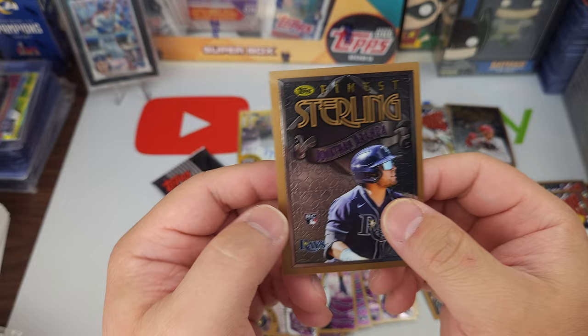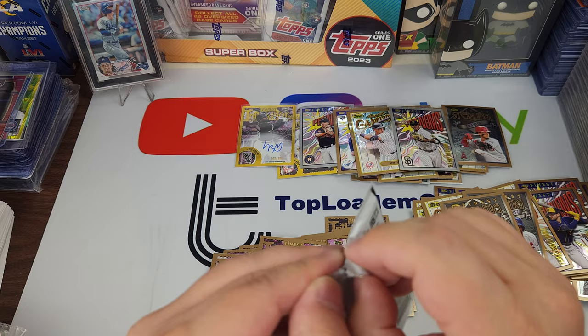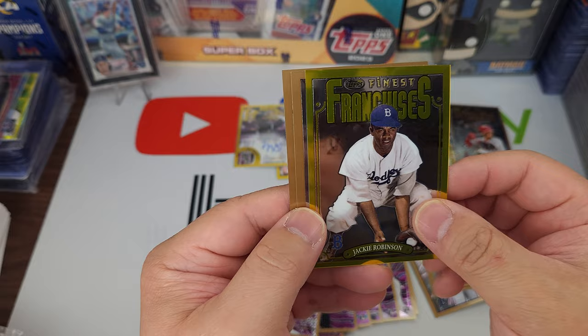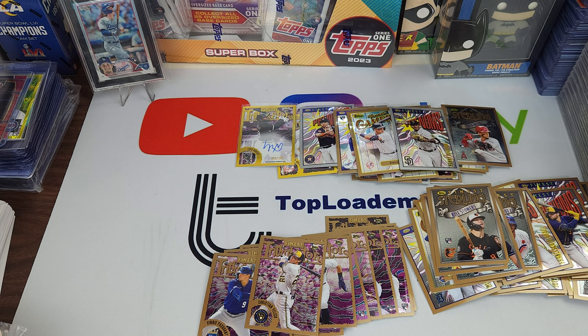Jonathan Aranda. Let's see — last pack. JD on the back, so Ariel Cruz. Kyle Stowers, another gold — Jackie Robinson, that's a nice looking card. Adley Rutschman — there we go — and JD Martinez. Last pack was pretty good.